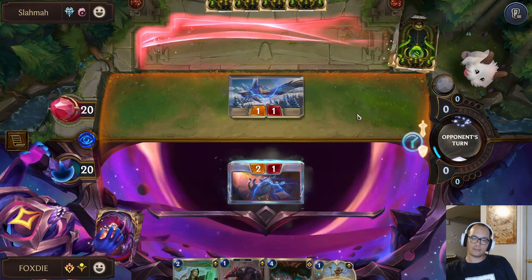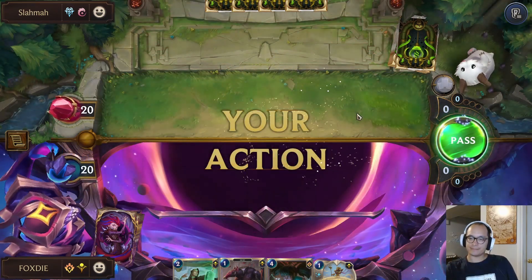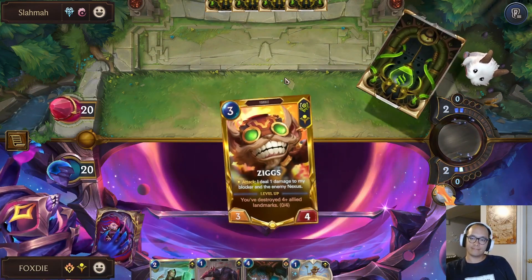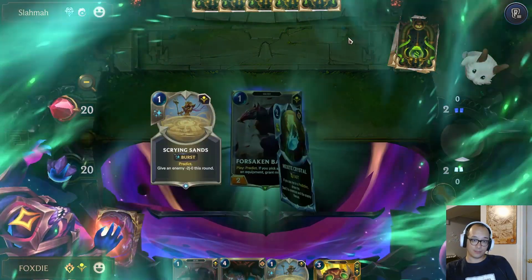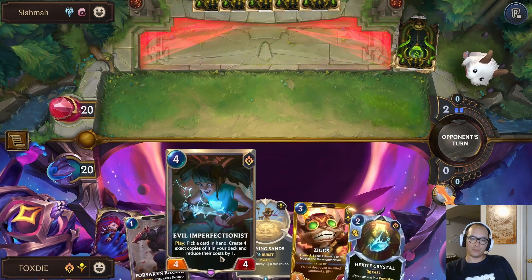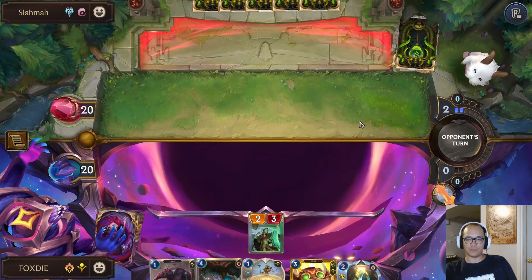Trying to block. Okay, let's go with Chronomancer. Crystal. Crystal. I'm just gonna skip — I don't need anything else. I'm just looking for more Evil Ks — that's it. Maybe a Time Trick so I can burst predict these.